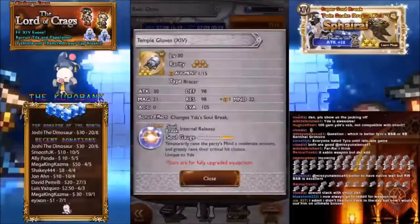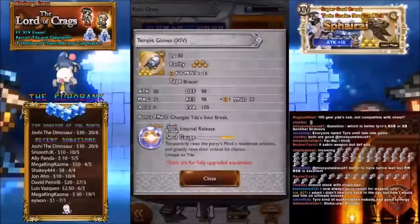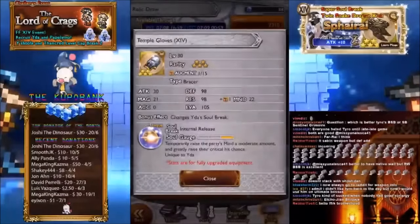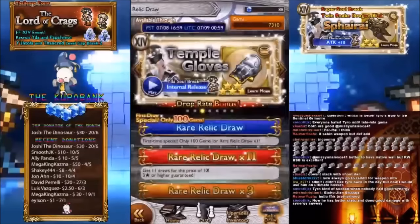Temple Gloves — which I was really surprised about — Attack 30, Mind 21, Defense 98, Resistance 98, Mind 22. It temporarily raises the party's mind a moderate amount and greatly raises their critical hit chance. It doesn't stack with Zel's or Jet's critical raise, but it definitely has its uses. Raising mind and critical hit chance is very unique and I don't think it'll come around again.